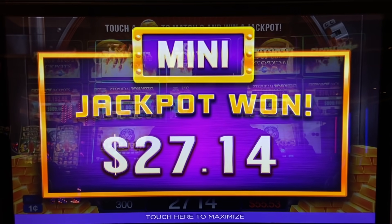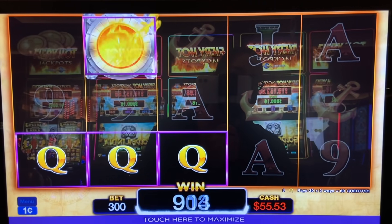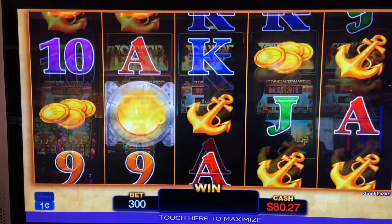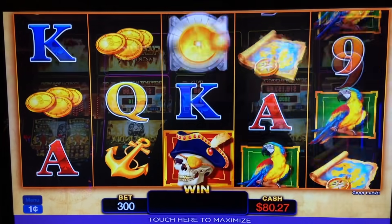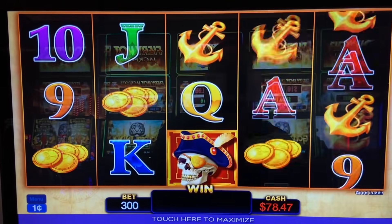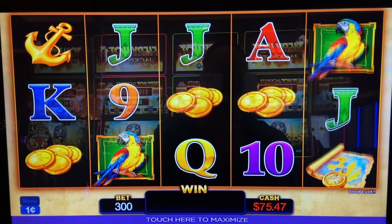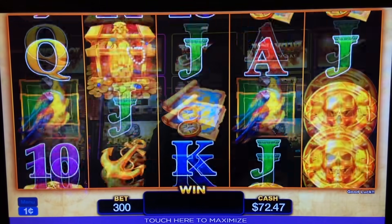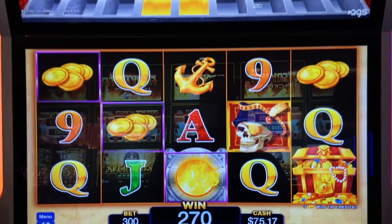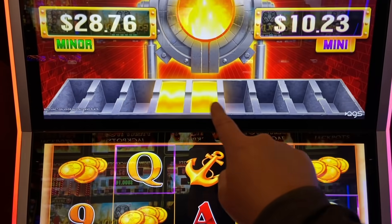I'm actually not doing that bad — put in $110 free play, we're at $83. Come on bonus! Those treasure chests don't seem to come up very often though, which is your bonus symbol. The mini reset at $10, and when these come up it goes upstairs and fills in some gold spots for you.